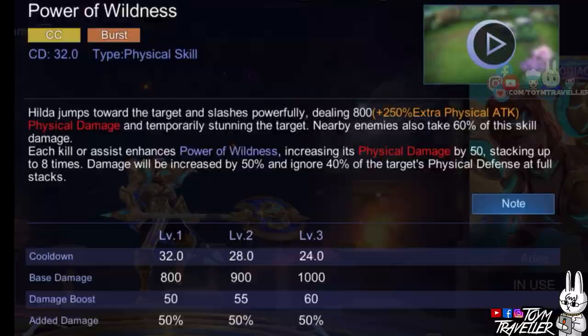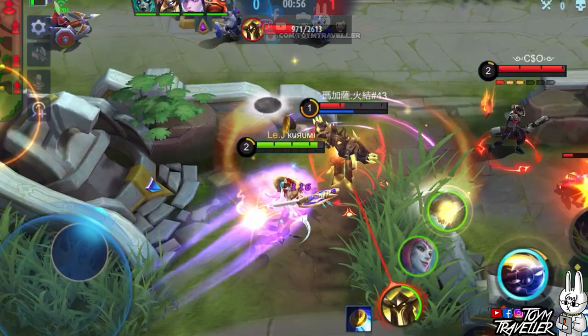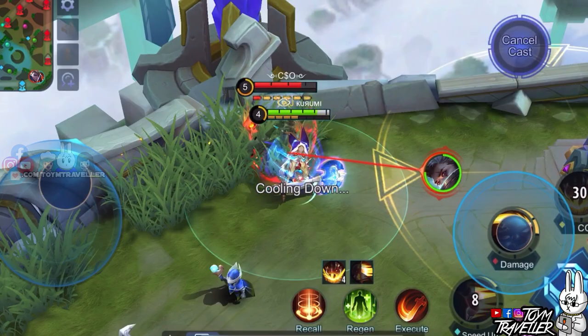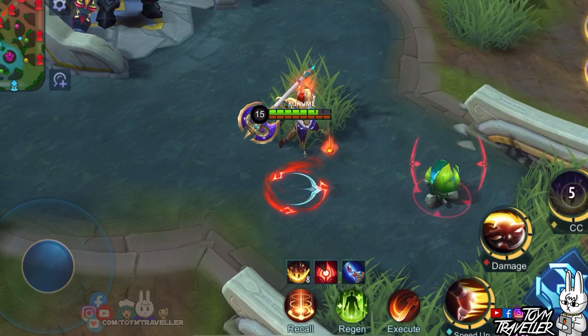Take note that this skill is enhanced every time Hilda gets a kill or an assist, and reaching 8 stacks will add a physical penetration effect. Even without using your ultimate skill, a stack will still be added as long as it's a kill or assist. Even at level 1, you can gain buff stacks for your ultimate skill. With full stacks, your damage can reach more than 3000 damage with the right physical damage items. Make sure to use this skill at the right timing after the enemy uses their dash or blink skills for a smooth kill. Lastly, this skill can be cast on every breathing enemy target except for the Lord, and can be used on jungle monsters and the turtle without a damage cap.